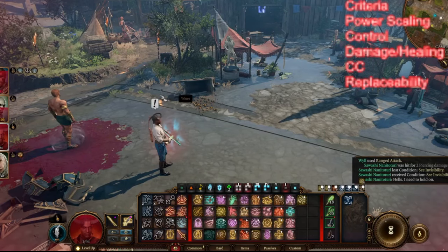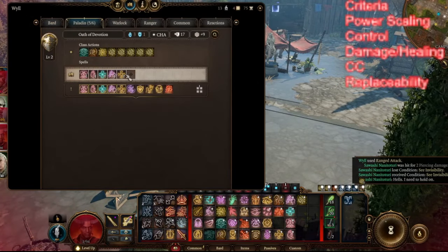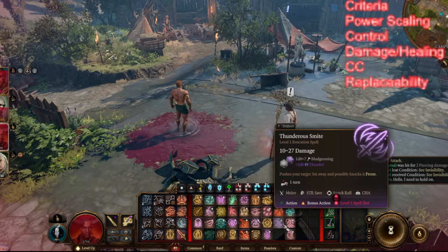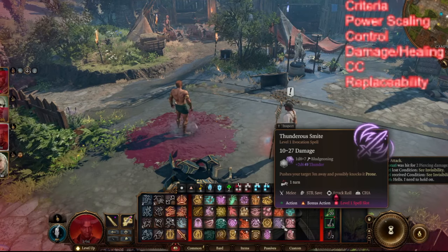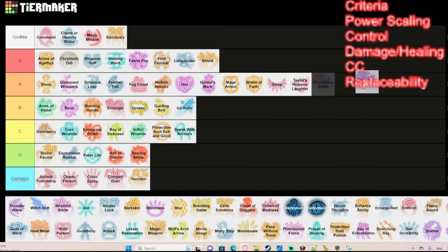Thunderous Smite is my go-to smite ability for paladins. It doesn't require concentration, which is great. It does take your bonus action, so if you're using Great Weapon Master for a kill bonus attack, you'd lose that. The damage is roughly comparable to a level one Divine Smite. Importantly, it can knock an enemy prone, giving advantage on all subsequent attacks. If you're dual wielding or using Great Weapon Master, those fighting styles may make it unnecessary, but otherwise it's the best smite spell available.